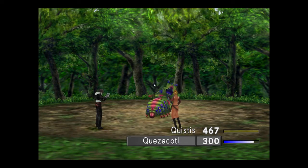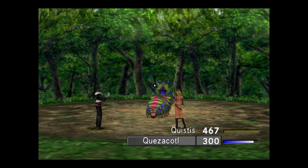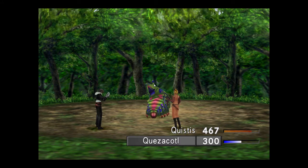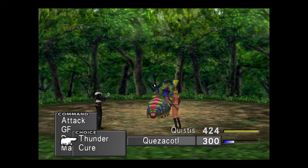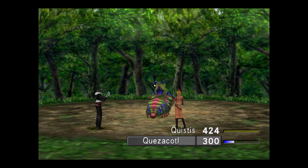Hi there, welcome to another one of Tommy's quick tips. This one is about junctioning. The junctioning system is actually pretty easy to use, so I'll make this video short and fast. Basically what you need to do is whenever you find a monster with magic, use the draw command to draw as much magic as you want from it, and then you'll go to the junctioning.